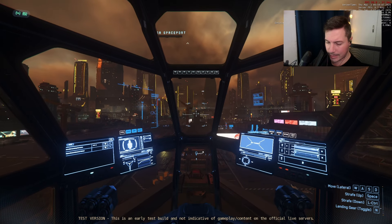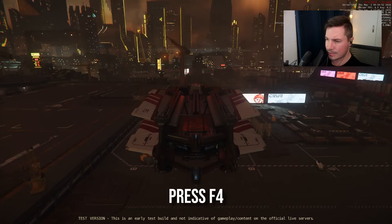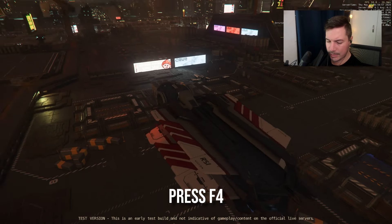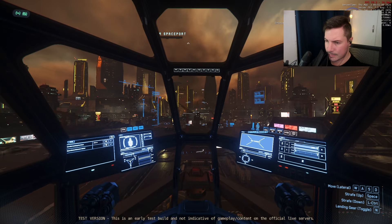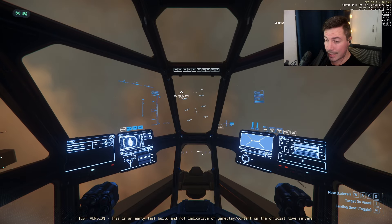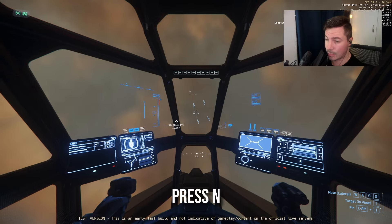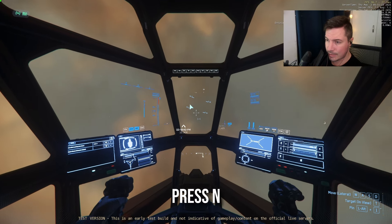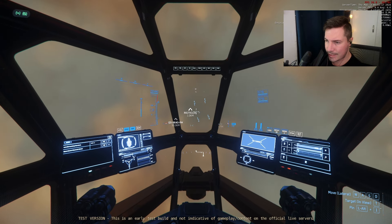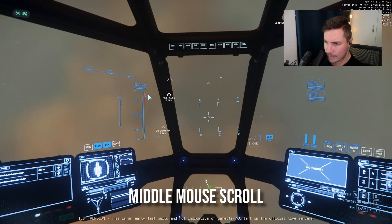Once it's open, hold Spacebar to go up. You can go third person by pressing F4 to get a bit more space to look around your ship, but I prefer first person. Now that we're out, press N to put your landing gear up. Your speed will increase to about 30, and you can use the scroll wheel to increase or decrease your speed.